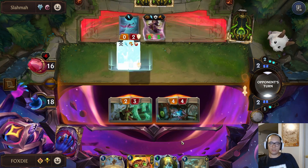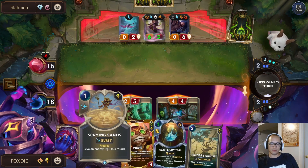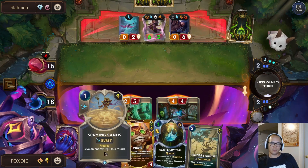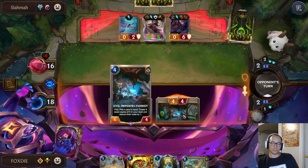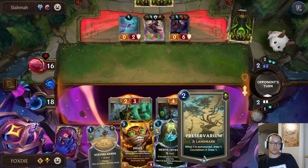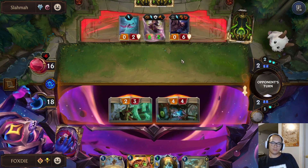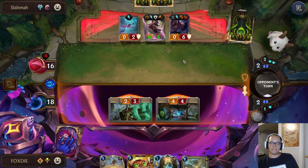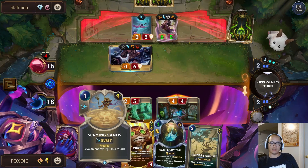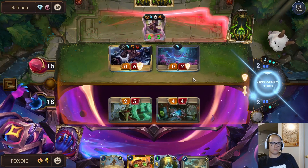The good thing about shuffling in the Hexites is I don't have to predict first to shuffle them into the deck — like they don't get put at the bottom. They're just shuffled in. I can just draw one off Preservarium like I drew this one right. Something to just keep in mind, because normally when you play Cat you have to predict to get it out of the bottom 10 where it puts it.